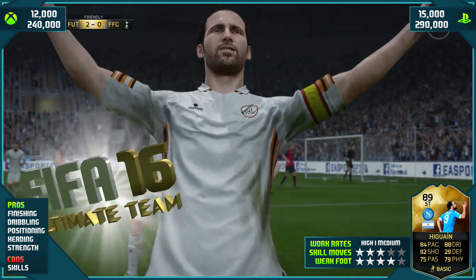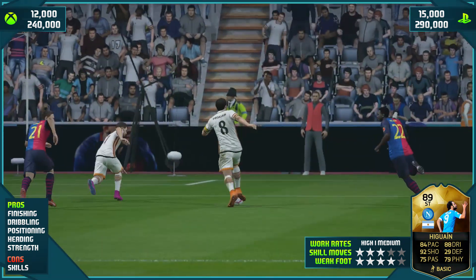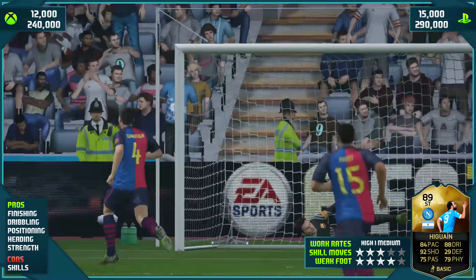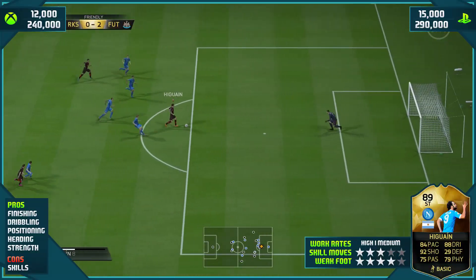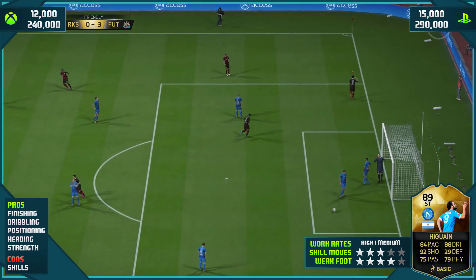In terms of pros, we start with finishing. He is a clinical striker — he's a poacher. He's just unreal in front of goal. From range, he's got a cracking strike on him. Close in, he's very accurate and very precise. Give him a chance and he will put it in the back of the net, as he scoops it over the goalkeeper and taps it into the goal.